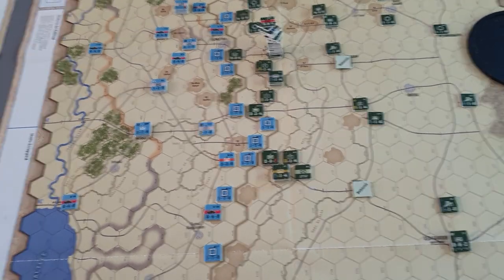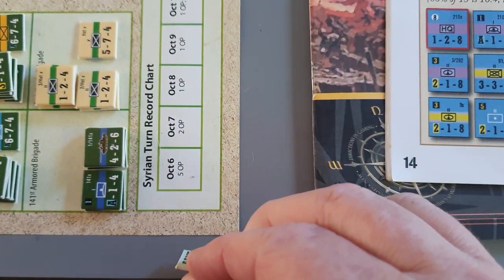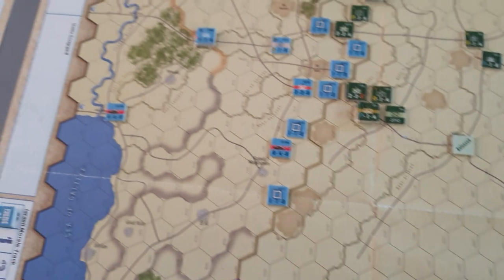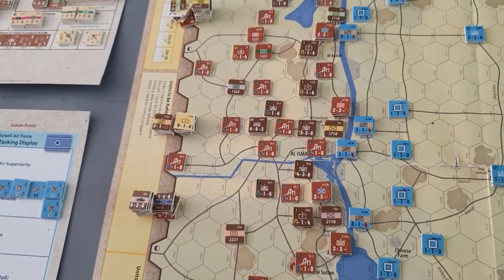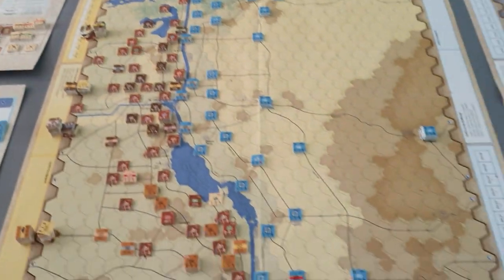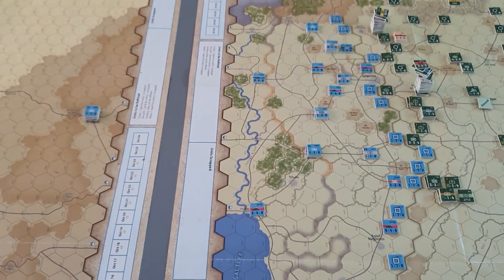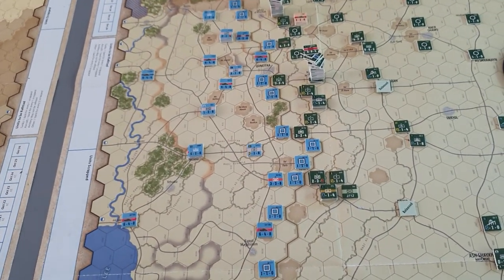Your operational points are recorded on the tracks down the side here. Syria starts with five operational points and Egypt starts with just — let me check — yes, 16 operational points. The operational points are needed to release your reserves.